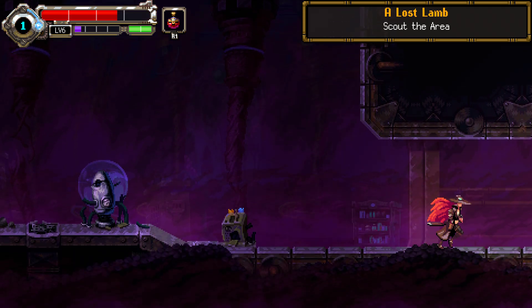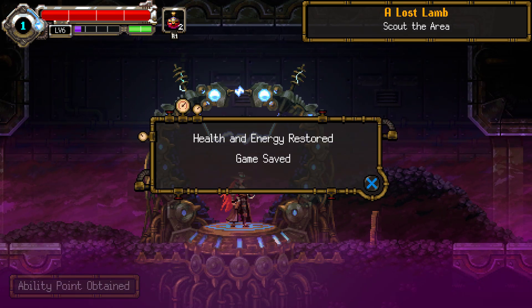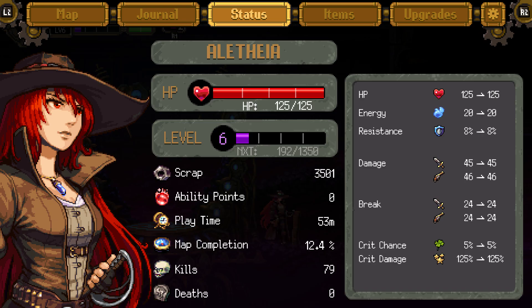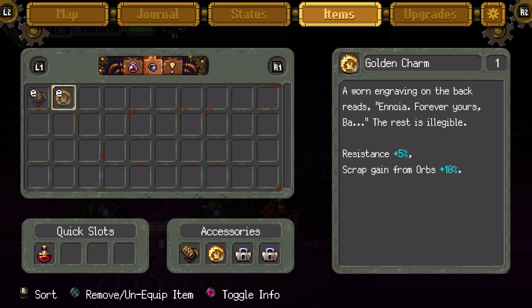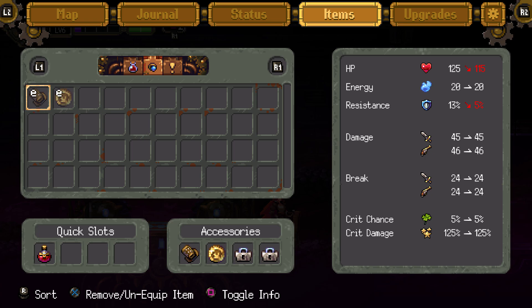It is one of them. Another checkpoint and an ability point. Accessory slot — now I can put this other thing we got. Wait, my resistance is down now. Resistance is plus five, scrap gain from orbs plus ten. It didn't say it had any negatives. Resistance plus eight — oh, it's saying what happens if I take it off. So these are key items.